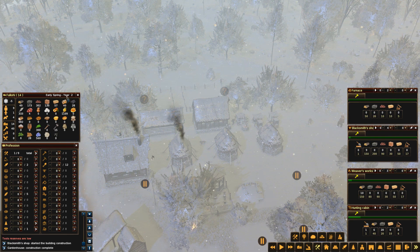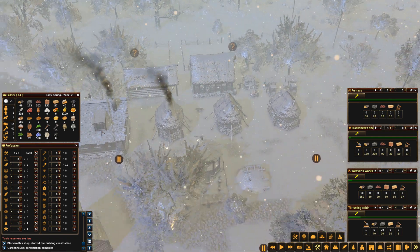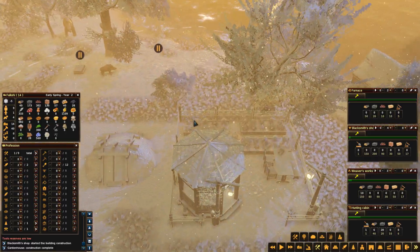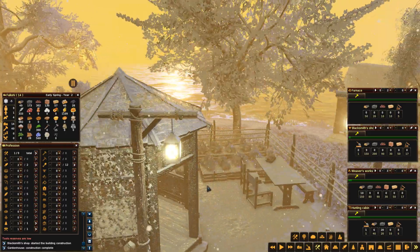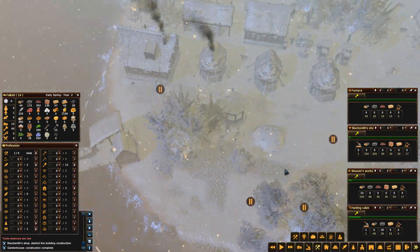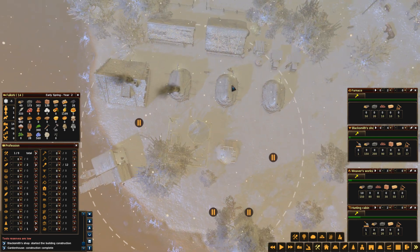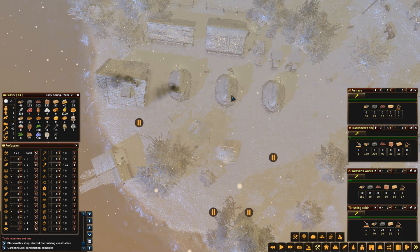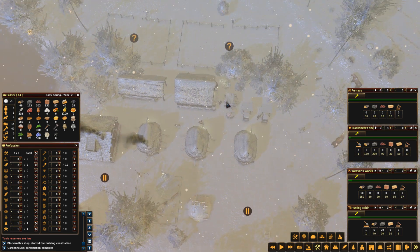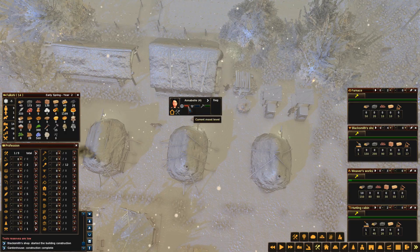Over the winter I've built this — it's called a garden house. You can theoretically go in there and virtually sit down, but the important thing is that everything within its radius, the residences, all gain from it. Basically anybody who lives in them is happy, and if they're happy they work much more effectively and efficiently.